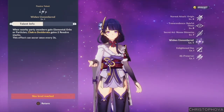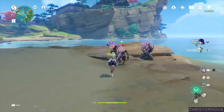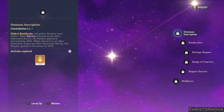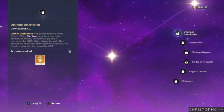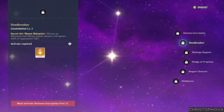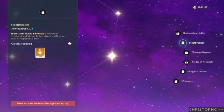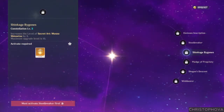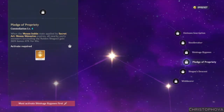For her first passive talent, Wishes Unnumbered, when nearby party members gain elemental orbs or particles, Chakra Desiderata gains two resolve stacks, and the effect can occur once every three seconds. Her first constellation, Ominous Inscription, causes Chakra Desiderata to gather resolve even faster — when Electro characters use their elemental burst, the resolve gained is increased by 80%, and for other elements, by 20%. Her second constellation, Steel Breaker, causes her attacks to ignore 60% of the opponent's defense while using Musou no Hitotachi and in the Musou Isshin state. Her third constellation, Shinkage Bygones, increases the level of Secret Art: Musou Shinsetsu by three talent levels. The fourth constellation, Pledge of Propriety, grants all nearby party members excluding the Shogun a 30% attack bonus for 10 seconds when the Musou Isshin state expires.